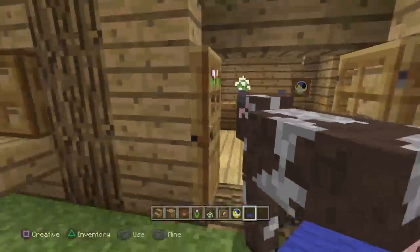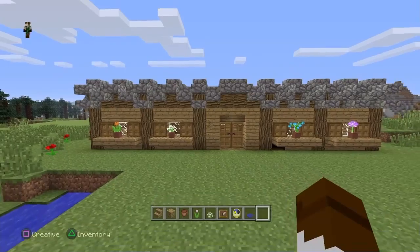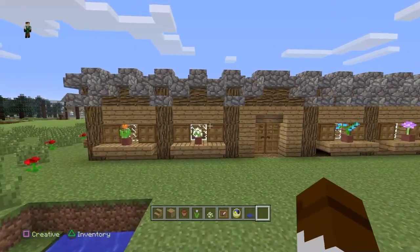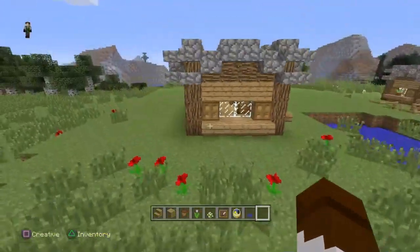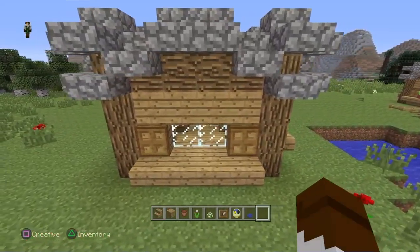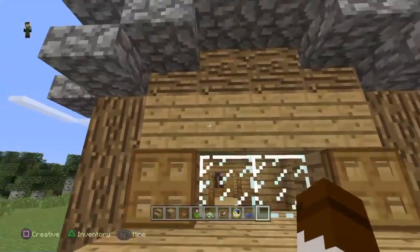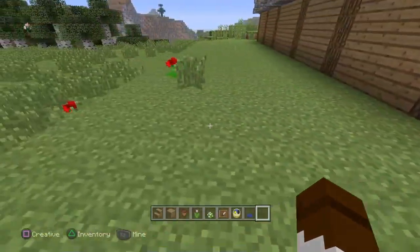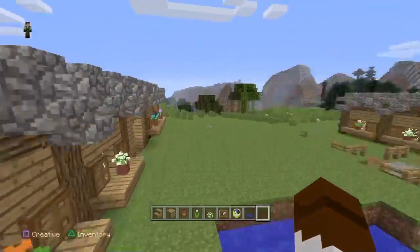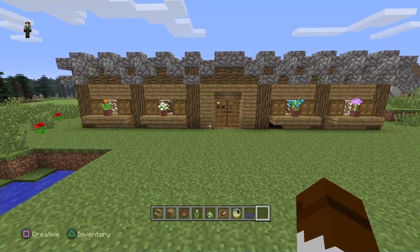That is what it starts to look like for a two-sided house. What I'll do off camera is build some more plots on this side. All you do is take exactly the same shape - instead of this pin in oak, just bring it across as oak planks, build across, place the plank on the side, and just keep going.